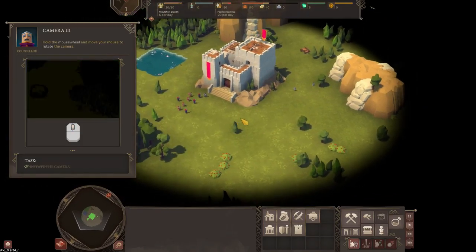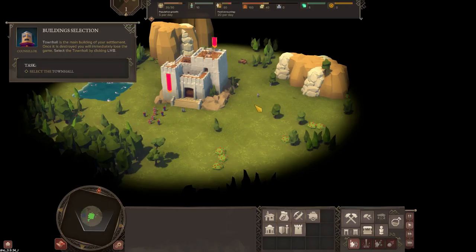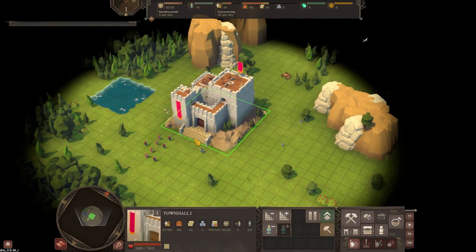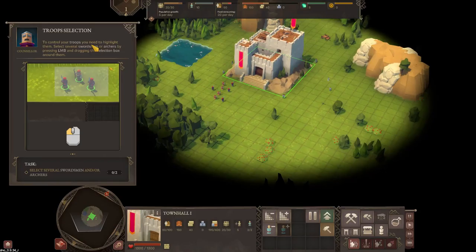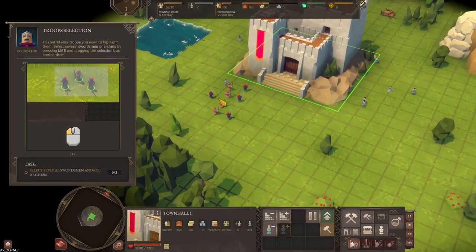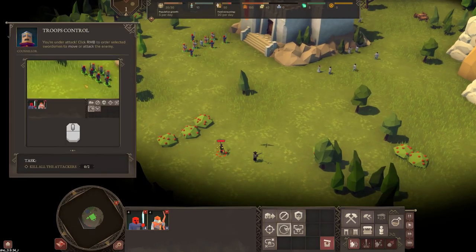Rotate the camera - there we go. Select the town hall. To control your troops you need to highlight them - select several swordsmen and archers by pressing the left mouse button and dragging a selection box around them. So I take it these are our guys here, let's draw a box around them.